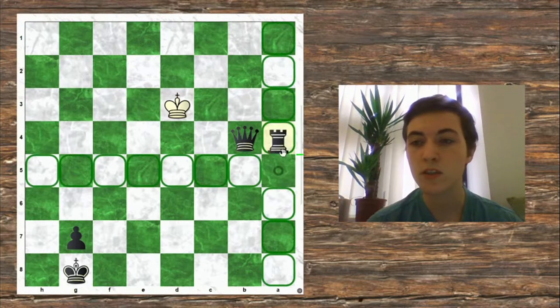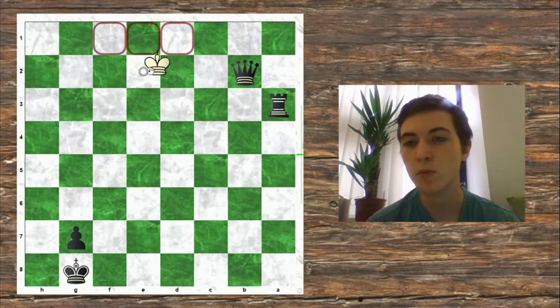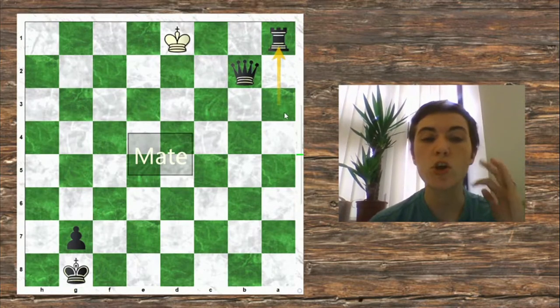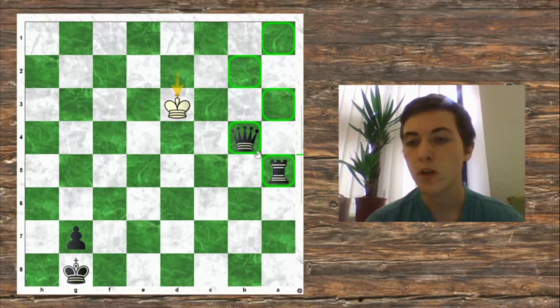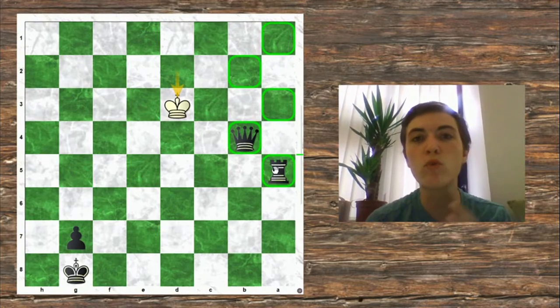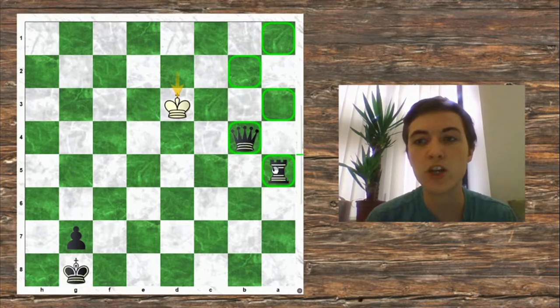It starts by moving to b4 — it doesn't matter that it's check, it's just getting the pieces lined up. King moves, then the Rook moves, the King moves back, the Queen moves, the King moves back, and the Rook moves to deliver checkmate. If we look at the pattern these pieces make as they walk down the board, you'll see it's like footsteps all the way down — as if you'd just taken your fingers and walked down the board. That's how your Rook and your Queen have got to be.